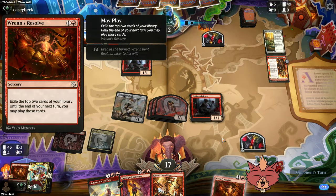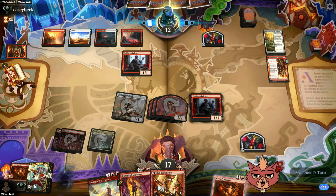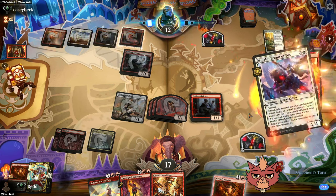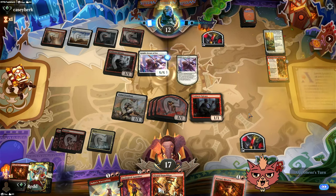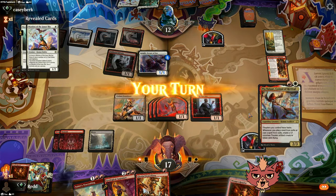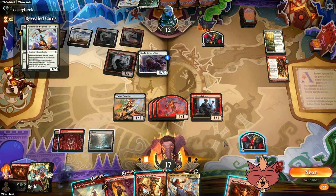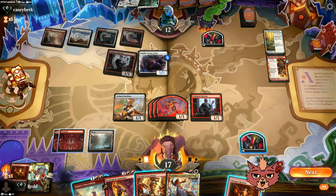We're gonna play the other Wren's Resolve next turn very likely, unless we need to target something with the Warcrafting. Knight Errant could be a good target for the Warcrafting — it's a big beefy creature. Oh! Pia Nalar — we got it in hand! Let's go! Mission accomplished, guys. We can now successfully retire. We don't have a white source for it though.